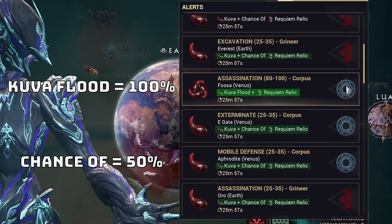If you found someone to buy or trade your Lich, invite them to your Dojo and find your Dojo's Crimson Branch, which is the only room you can trade Liches in.